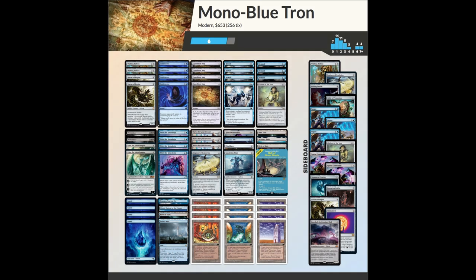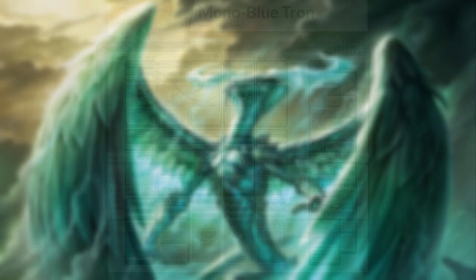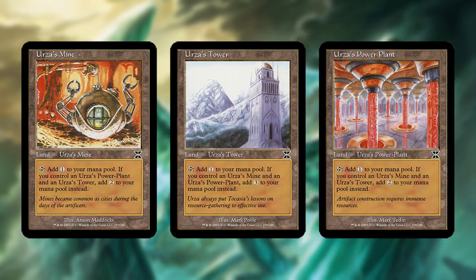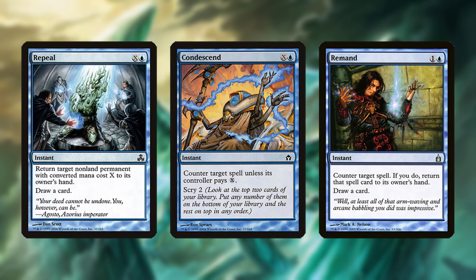Mono Blue Tron is a variant of classic Tron decks that sacrifices the speed and consistency of green cards that find lands — namely Sylvan Scrying and Ancient Stirrings — for more controlling blue cards and the ability to interact in the early game. The deck still ideally wants to assemble all three Tron lands by turn 3, but since it can't do so as reliably as green Tron, it plays blue cards that can interact on earlier turns while focusing its threats on being better on turns 4 and later.